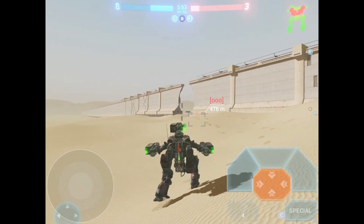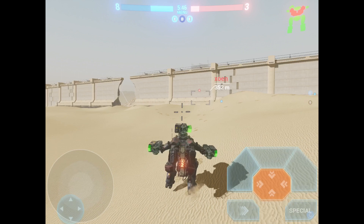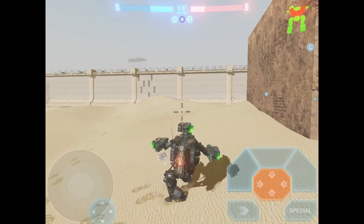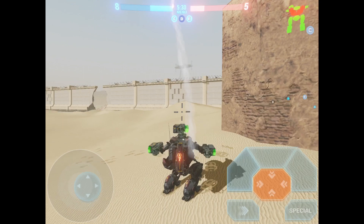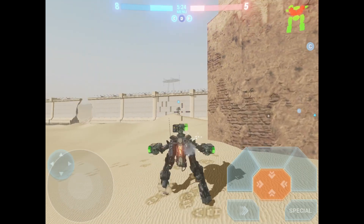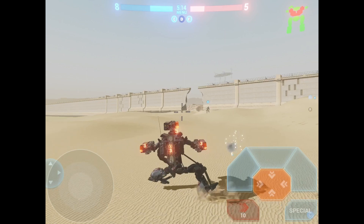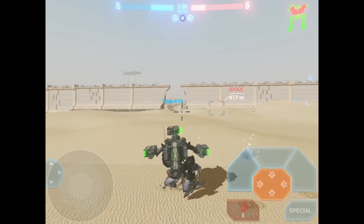I'm just waiting for them to pop their head up so I can fire on them. I can't close in, because up close they will kill me immediately. These are the drawbacks of this build, but you have to play to your strengths in whatever titan you're playing. It's not really a camping bot either, because you have to be proactive. You're like a brawler that wants to stay at 350 meters. My AI is going to wander in and get killed, so I'm going to have to back him up. He'll spot the red ones for me, so it's not a total loss.